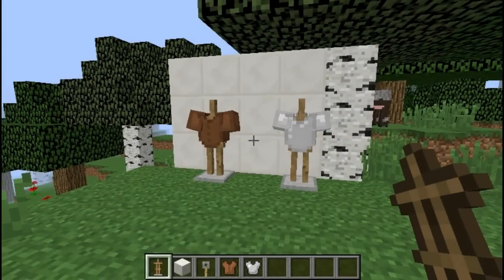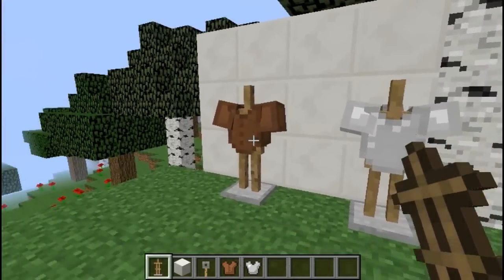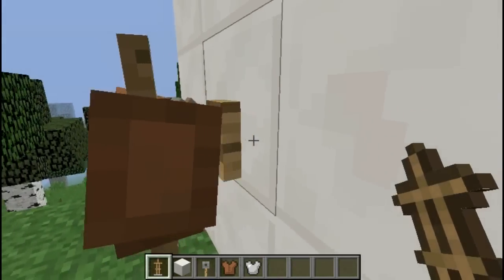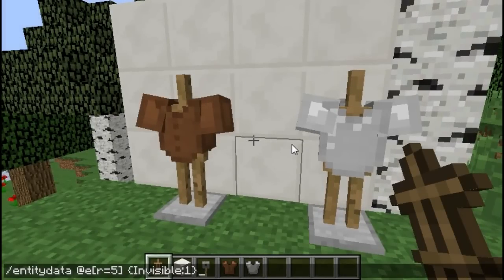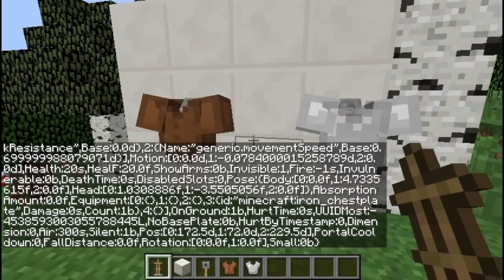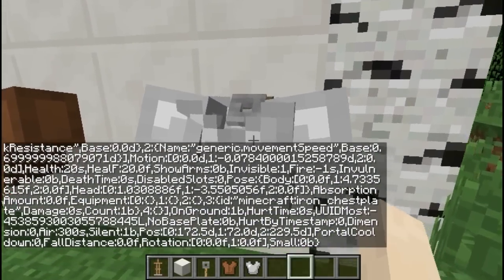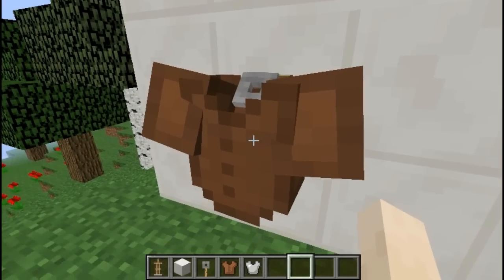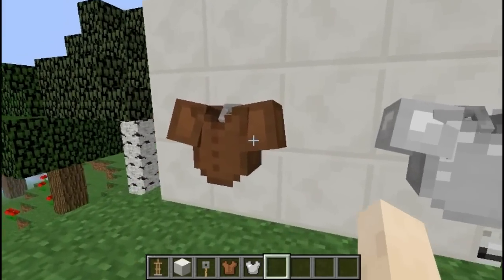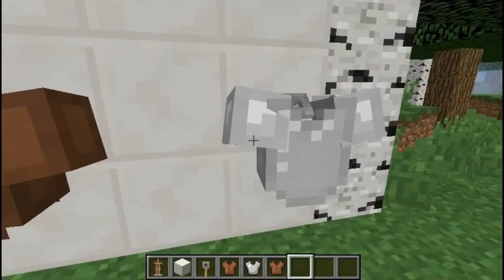This next one requires a command but it does look pretty cool. I have two armor stands and behind them I have two tripwire hooks. If I run this command, which is going to turn all entities within five blocks invisible, what we're going to get is basically coat racks. The chestplate and the leather tunic are hung on the tripwire hooks — so that looks pretty cool.